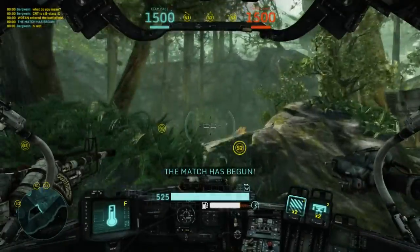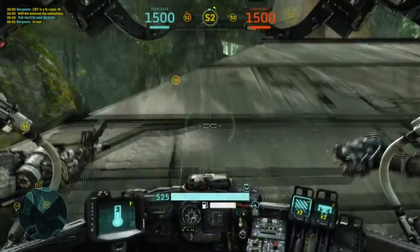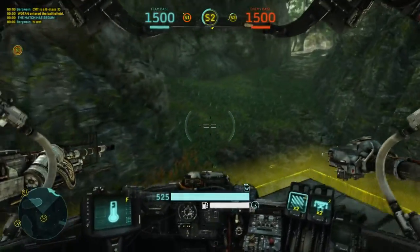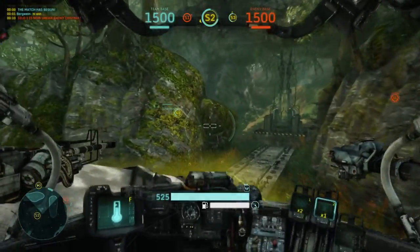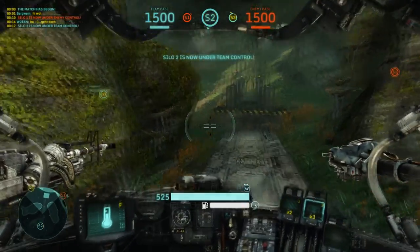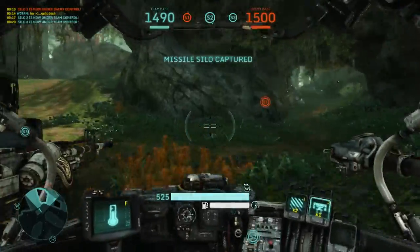You capture a silo for your team by positioning yourself inside the marked area around it. The glowing borders will change colors according to their current state. By default, neutral silos have yellow borders, enemy silos have orange borders, and friendly silos have light blue borders. Neutral silos are inactive and do not attack any base.